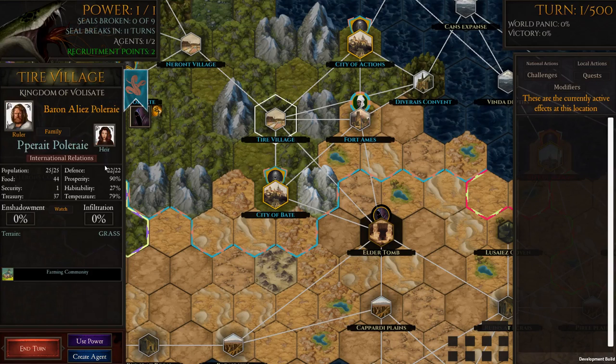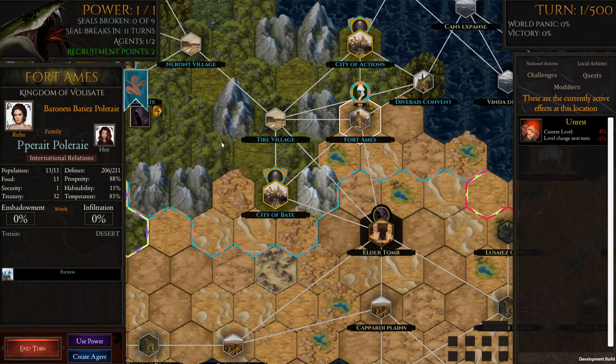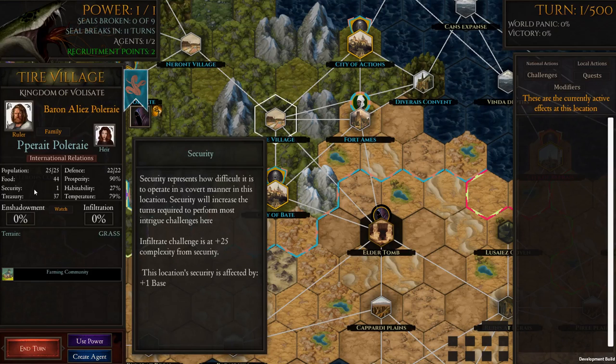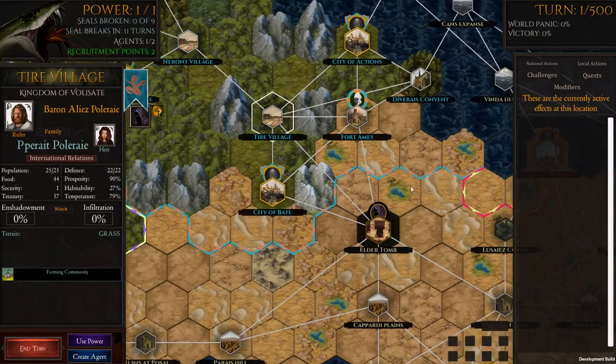This is good for us because we've got a village with only security level one and a fort which also has security level one. Forts have a defense factor making them harder to attack, but to infiltrate it's very easy — both the fort and village can be infiltrated very readily. This is already a good position to be in.